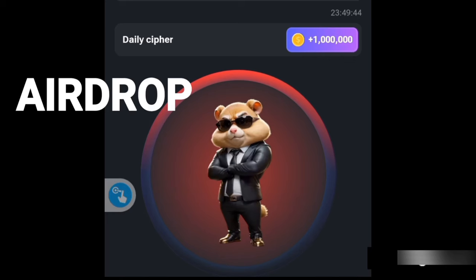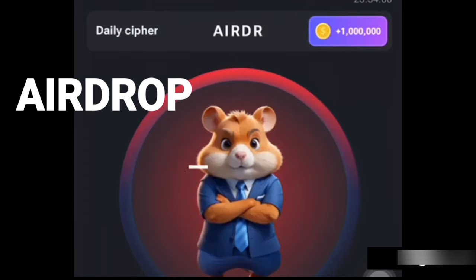Letter A is tap, long press and release. Then letter I is tap, tap, tap. R is tap, long press, release, tap. D is long press, release, tap, tap. Next is tap, long press, release, tap. Letter O is long press, release, long press, release, long press, release. And P is tap, long press, release, long press, release, tap. And that is it.